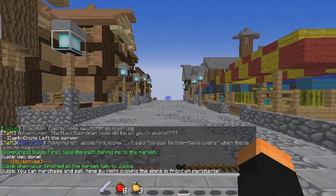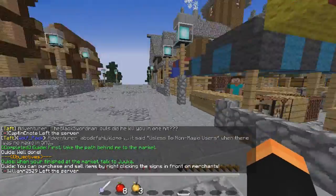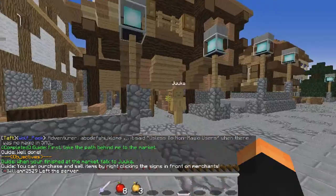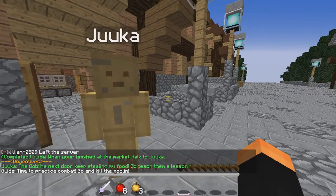When you're finished at the market, talk to Juka — oh, you're right here. What skin are you? I'm not going to question it.